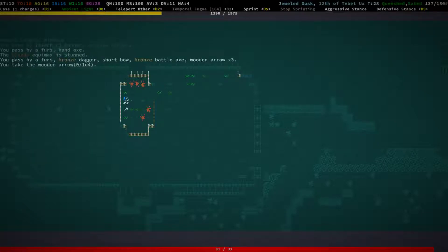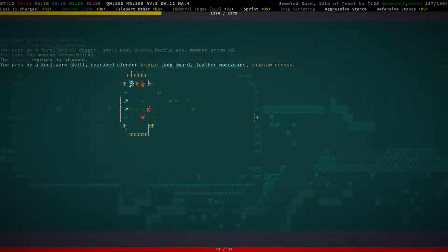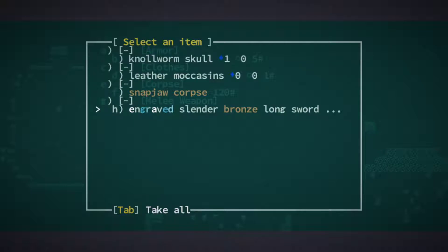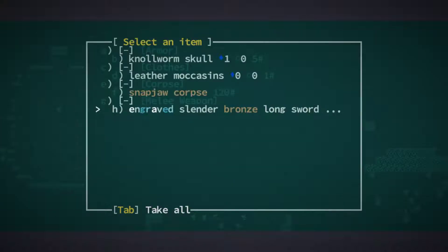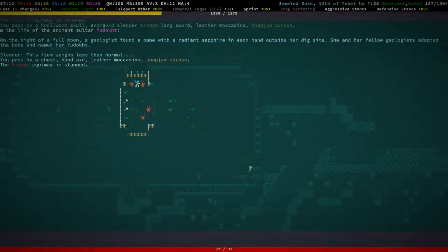The bloody equimax is stunned — there's some bad stuff going on over there. Let's look at this — Udocht: on the night of a full moon, a geologist found a babe with a radiant sapphire in each hand outside her dig site. She and her fellow geologists adopted the babe and named her Udocht. Cool, that's a nice story.